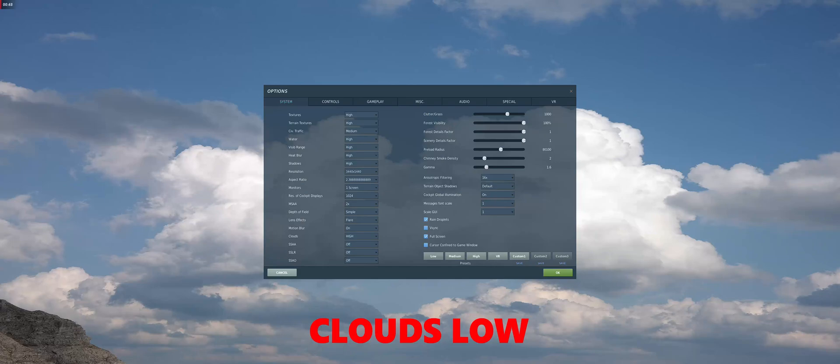Now let's look at the cloud settings performance difference. First, the clouds low setting. As you can see, the menu has changed a bit — there are some new settings and new parameters: super screen ambient occlusion, force, and scenery factors. We will see what difference they make in this video.